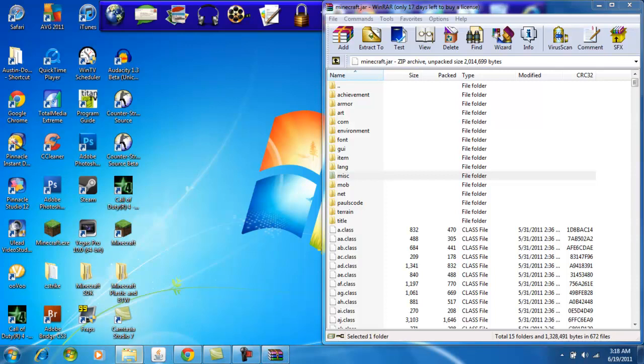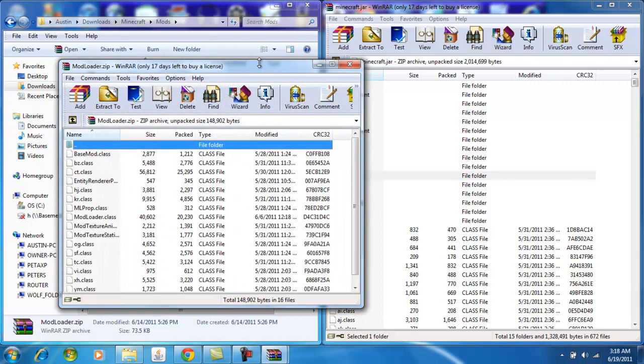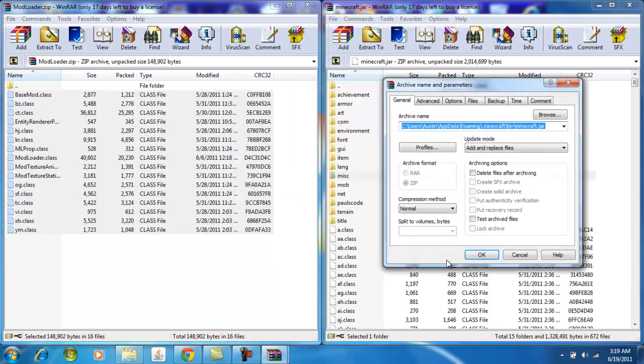So what we're going to do now is open up our mods. You're going to need ModLoader and the Better Than Wolves mod, and I'll also show you how to install Too Many Items. Open up the ModLoader zip, slide it over, and copy all the class files — not the folder, just the class files. Drag them in and press OK.